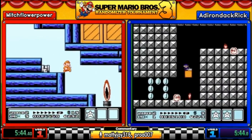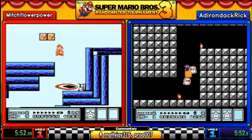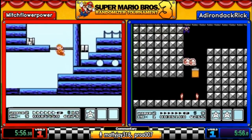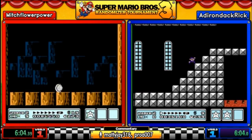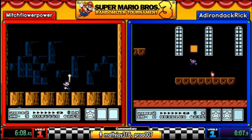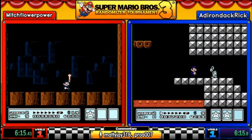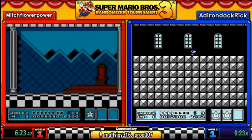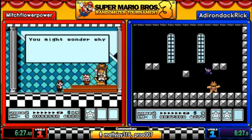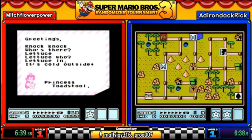Mitch gets to his first airship — the world six airship — and the airship auto-scrollers have been turned off. The Koopa Kids will also have different attributes than normal; for example, Morton could have the ability to shake the ground like Roy or Ludwig, or they might have Wendy's ability to jump really high. This one has the ability to shake the ground. HP has also been randomized — it could be a one-hit kill or the maximum of five hits. You're really just hoping Wendy doesn't have five hits and the ability to shake the ground.